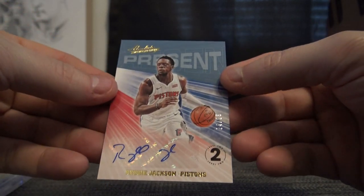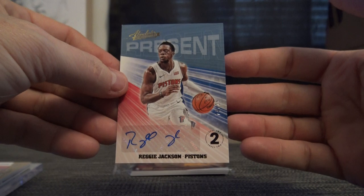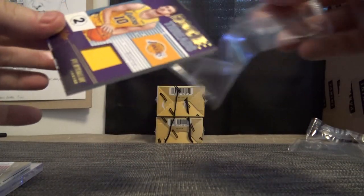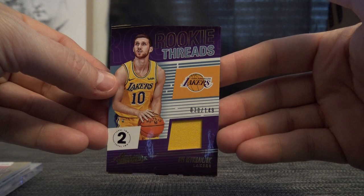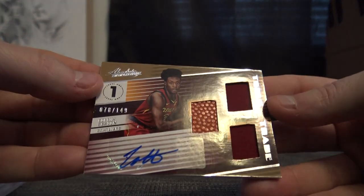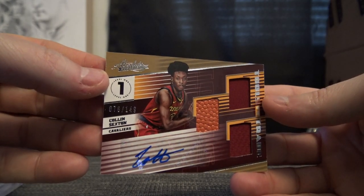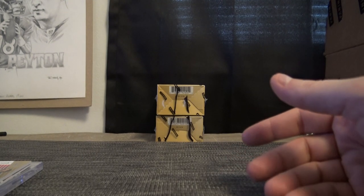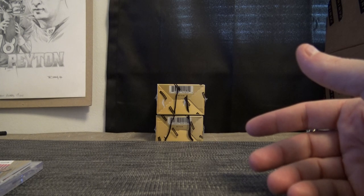You got a jersey too — D'Anthony Melton 169 of 199. And 24 of 25 Reggie Jackson under the basketball, 24 of 25 — Andrew, that one's yours. Colin Sexton — he's been balling this year. Zero is Dan Q, and 78 of 149 Colin Sexton double jersey shorts basketball.